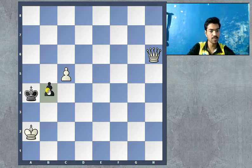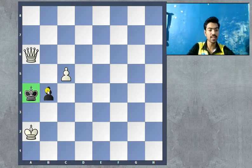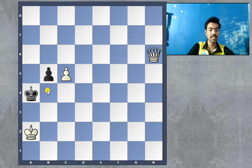Let's see what happens if black plays pawn to b4. The queen retreats, and queen a6 is checkmate — that's a very easy checkmate. Going back, black obviously cannot do that.